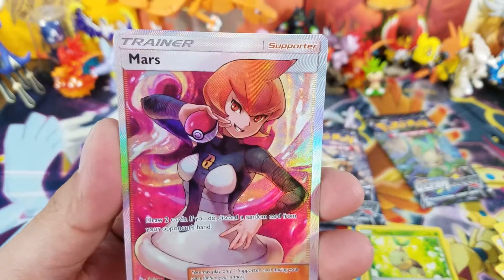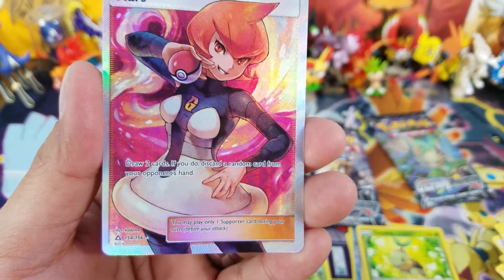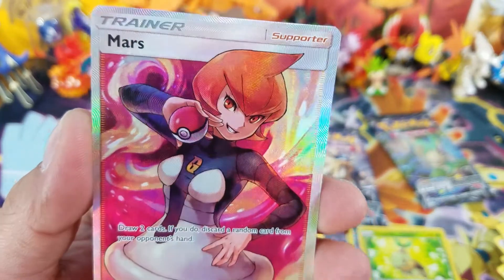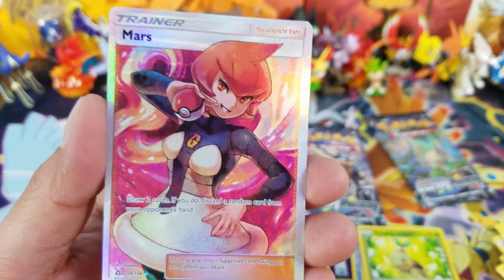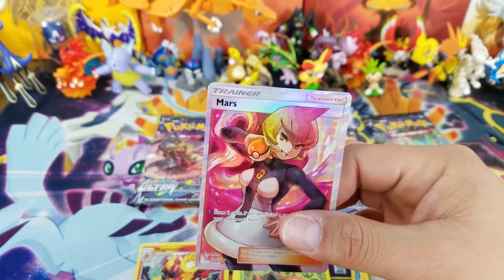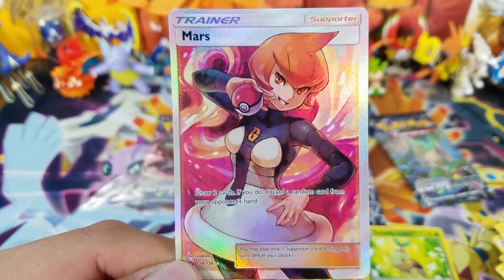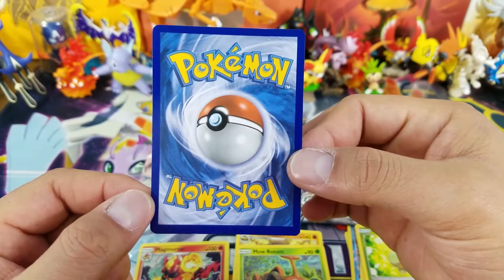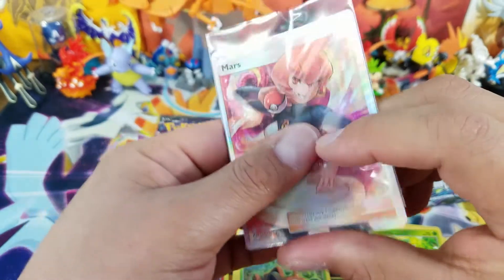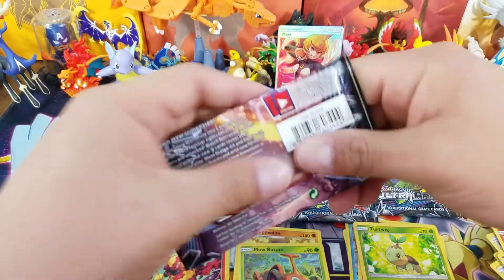Look at this card, dude. Look at the artwork — it's so amazing, look at the eyes, the texturing. Full Art cards are my favorite cards of all time, and every time I pull one I just lose it. It's a little off-center in the back but it doesn't matter. The first opening, a Full Art Trainer — that is amazing. There is the first good pull out of this Elite Trainer box.